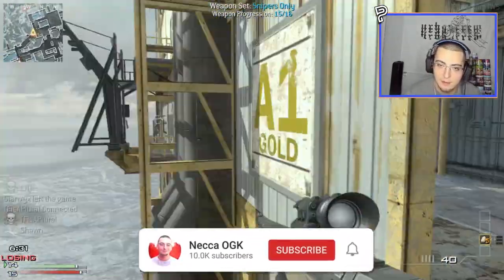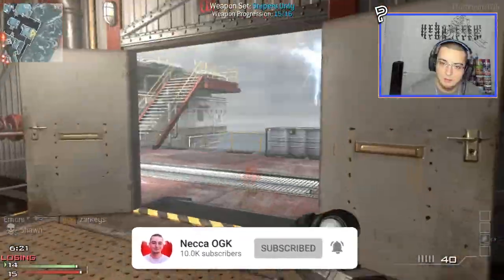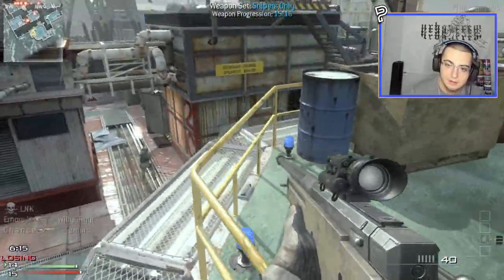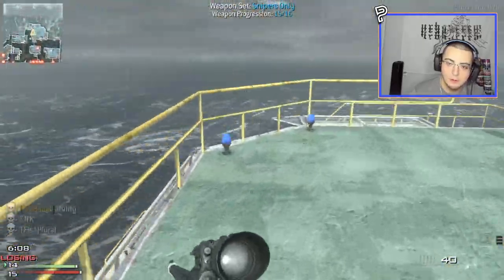Come on, come this way. Perfect. Yo Nality, where you at? I don't have a throwing knife — I need a dummy. I got a bot, we're good. Are you trying to get the mala? No, I'm trying to go for a mid-air two-piece.